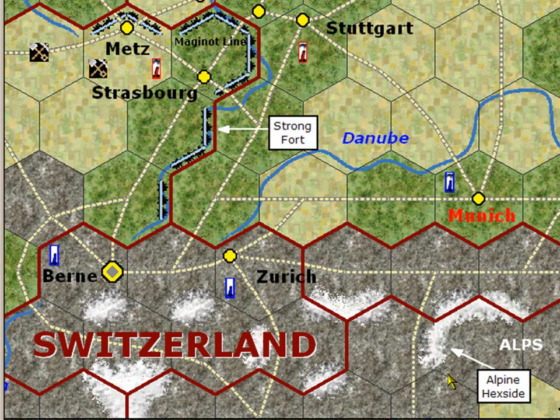Another type of hexside terrain is alpine hexsides. Land units cannot cross alpine hexsides, and supply is blocked through them as well. So a land unit in a hex could not move west, northwest, or northeast because of the alpine hexsides. However, you could move from there to the west or northwest, but if you wanted to move in certain other directions you would be blocked by the alpine hexside.